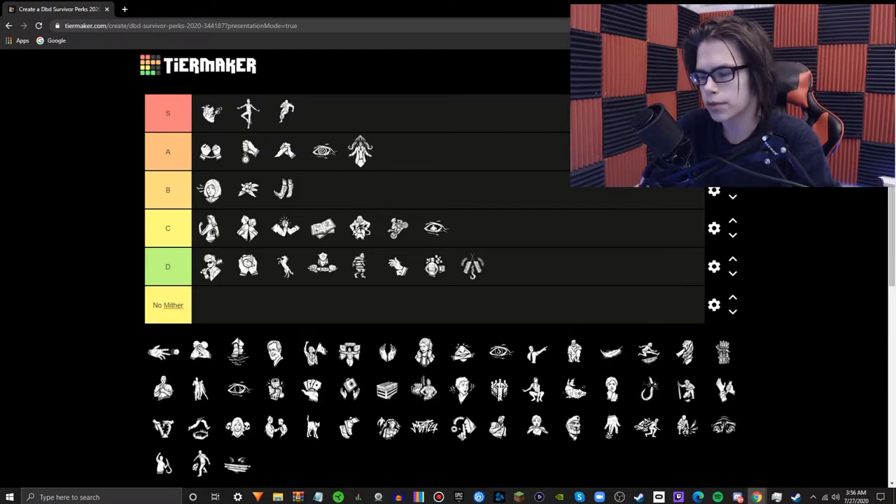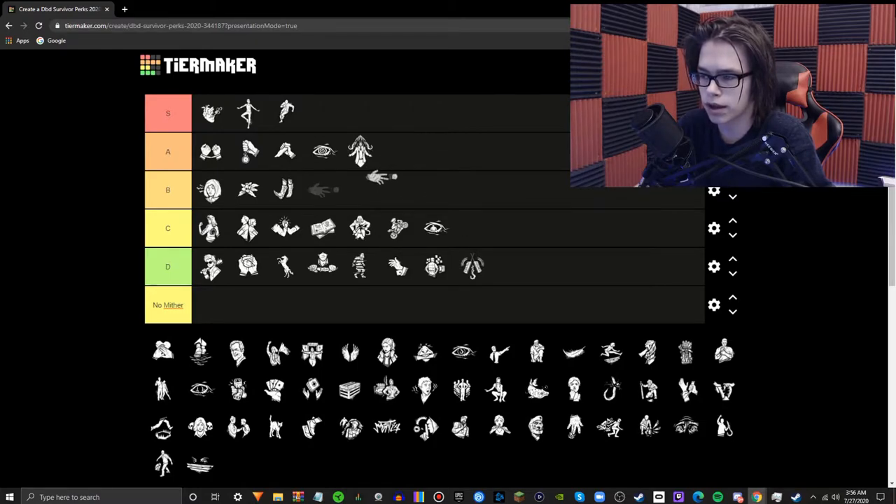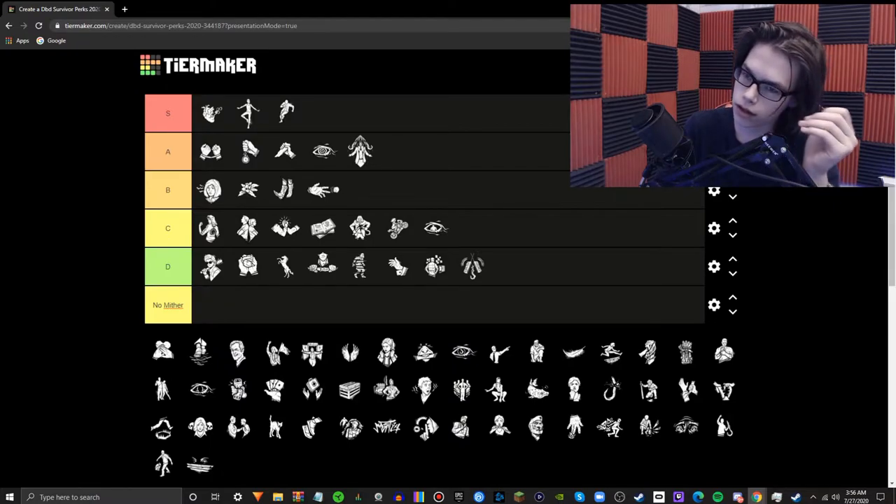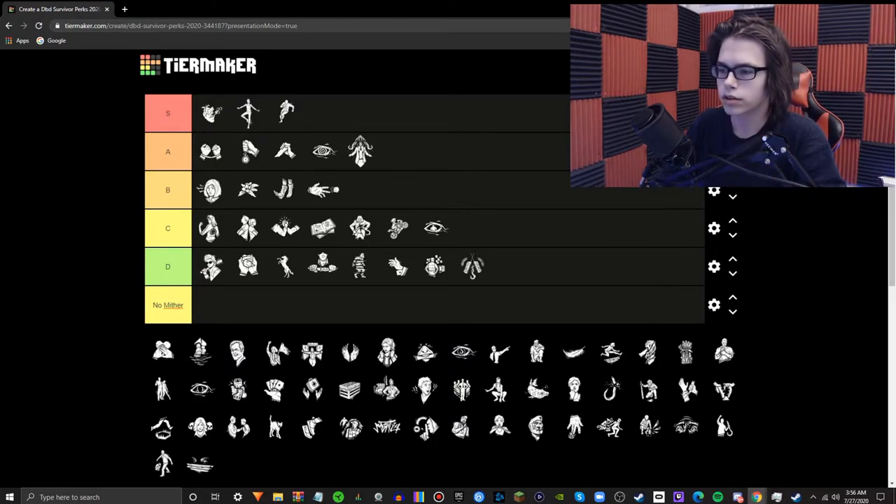Diversion — basically, if you're within the killer's terror radius and crouched, it'll charge this perk. Once it's ready, you can crouch and press E to throw a rock, distracting the killer with a noise notification and scratch marks. Sometimes this perk will work, but most of the time people will kind of realize you have Diversion. Just one of those middle-of-the-road perks that has uses but ultimately is not worth a slot.